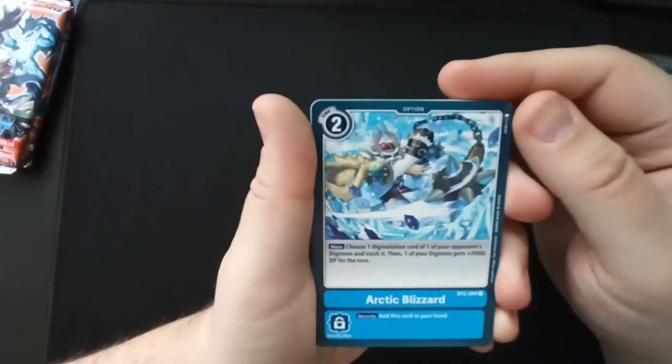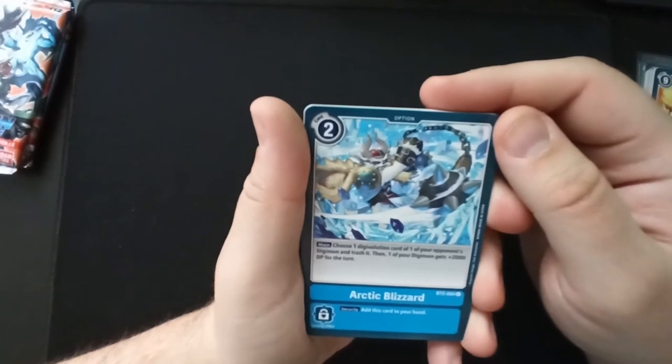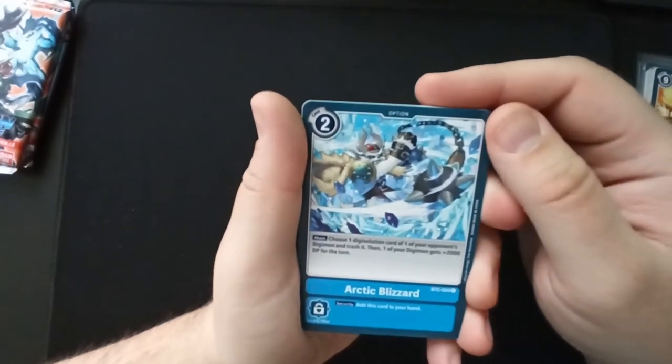'Arctic Blizzard': choose one digivolution card of one of your opponent's Digimon and trash it; then one of your Digimon gets plus 2,000 DP for the turn.